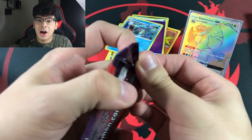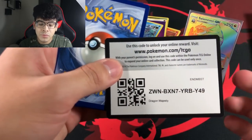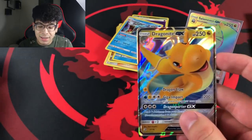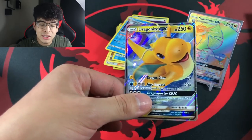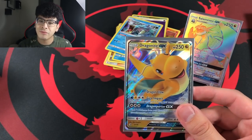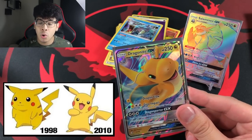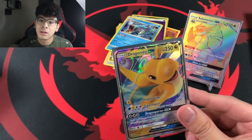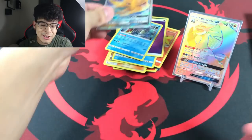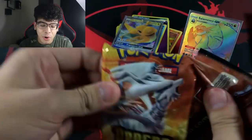There it is — we got the Dragonite GX ladies and gentlemen! It looks absolutely crazy. No offense to Dragonite, but you might have to lose some weight — you're kind of looking like old-school Pikachu. Maybe you should hit up Pikachu and get on that weight plan because you're trying to be a model.